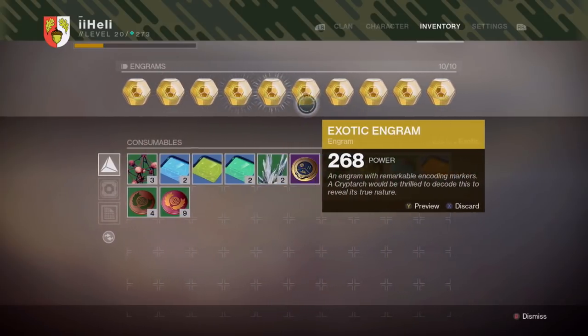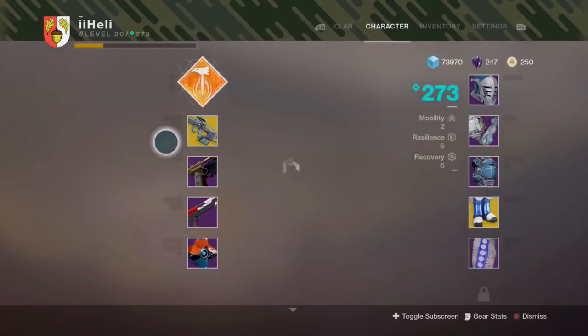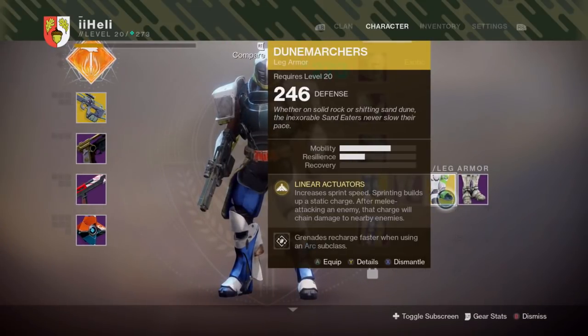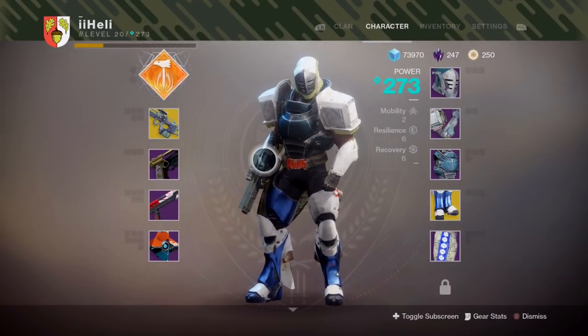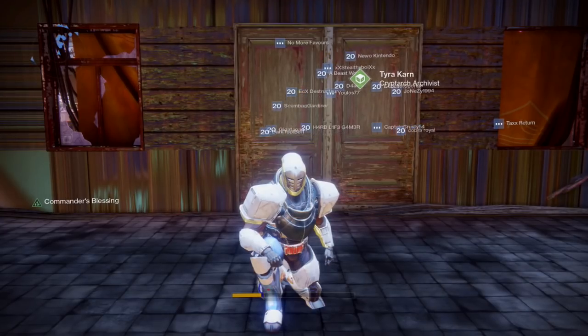I've always wanted to collect 10 exotic engrams and hand them all in just to see what we get. Before these 10 exotics I received two exotic engrams: one was the Dune Marchers, which is from Destiny 1 so not too exciting, and the second was the Graviton Lance, which I already got from doing the campaign.